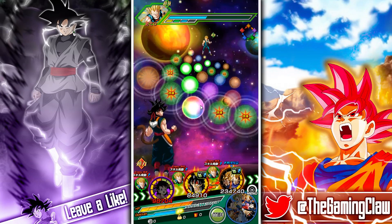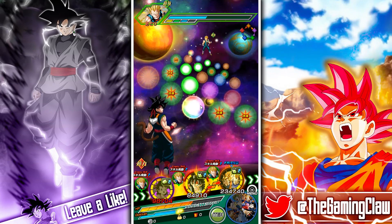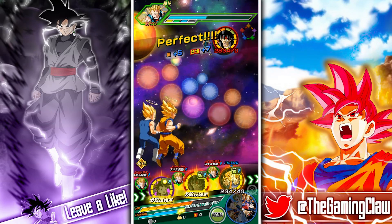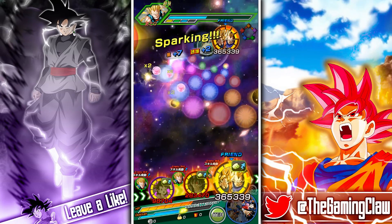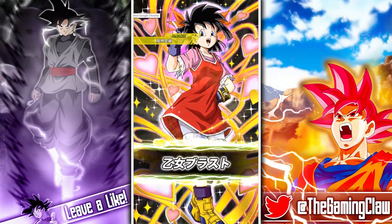That may actually be more than last time — counting up, it's 12 orbs, the exact same amount as last time. But this time we are activating the Experienced Fighters link, which is a 10% attack link. It's basically the exact same rotation, but without Beerus changing the orbs.